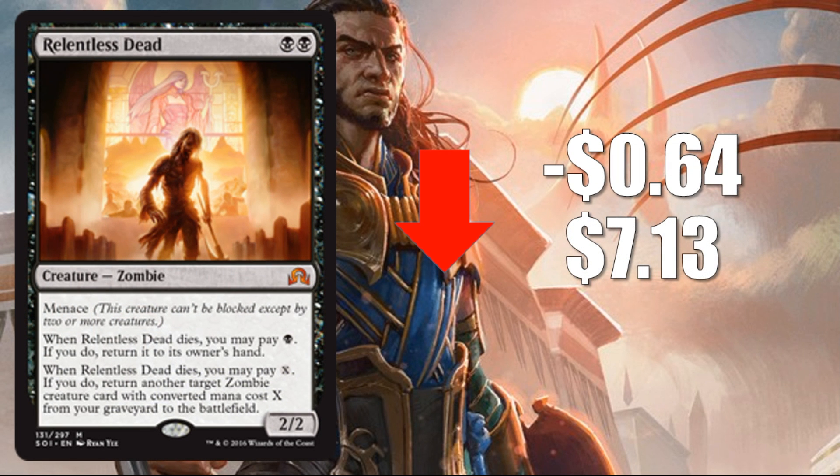Number two: Relentless Dead, down 64 cents to $7.13. Another card rotating out — much like Ulamog, it saw success in the most recent meta. Zombie decks didn't go away, though they may have lessened over the last few months. But now the last few copies are being sold off by Standard players, and the dip here is pretty evident.